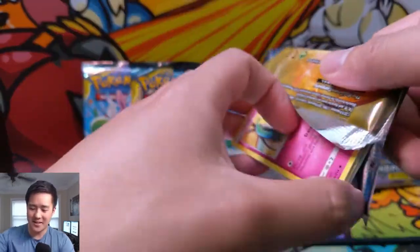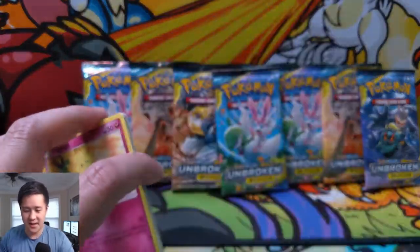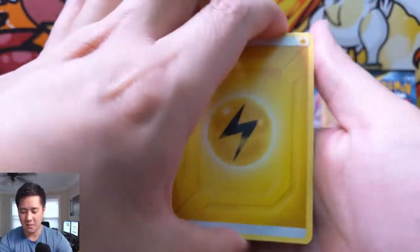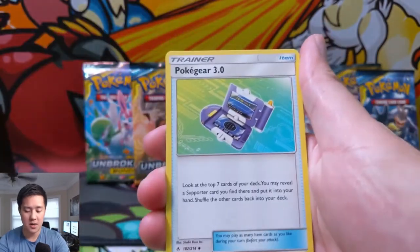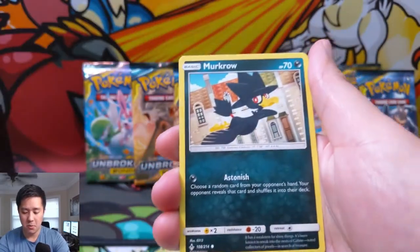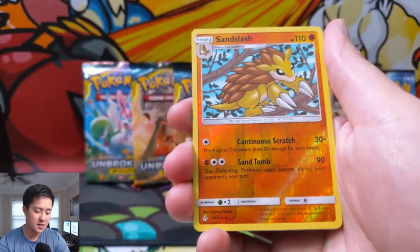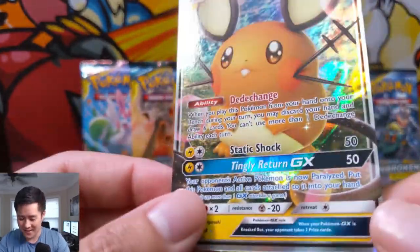Now that we don't need to worry about it running out anytime soon, let's see if we can get some good hits in these 10 packs. Can we start with a bang? We have a Lightning Energy, Tyrogue, Janine, Poké Gear 3.0 — nice — a Togepi, Pikachu on a boat, Murkrow, Rhyhorn, Meltan, a Sandslash for the reverse, and oh man — we are pulling a Dedenne! I love it.